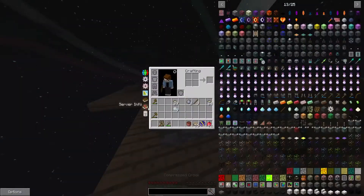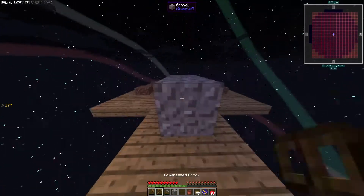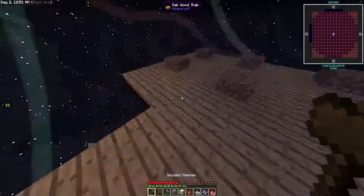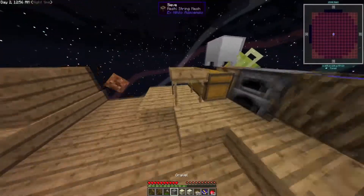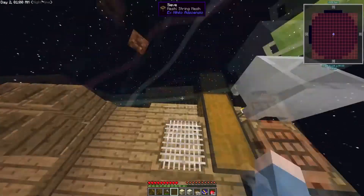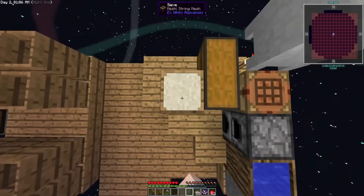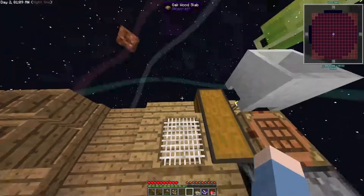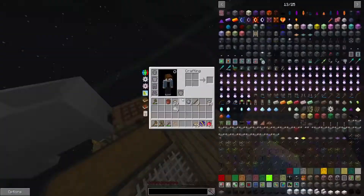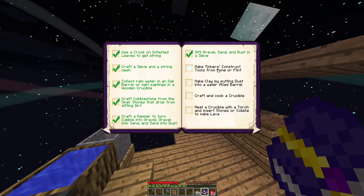Interesting. Gravel, sand, sand, dust. Because I didn't actually do each one — I just got a bunch of dust because I knew that got bone meal. Gravel gave us nothing. Sand gave us nothing. And dust gives us an iron ore piece. Should really just compress it. With that done: make Tinker's Construct tools from bone or flint — we can't do that; I haven't built what we need to get the bones yet.